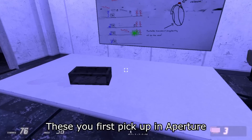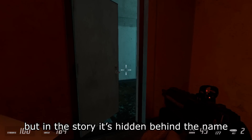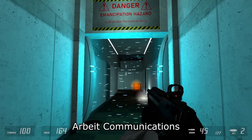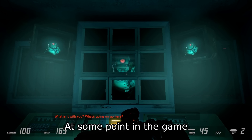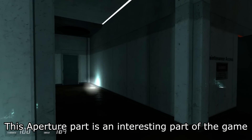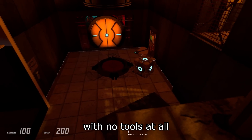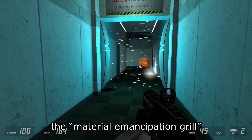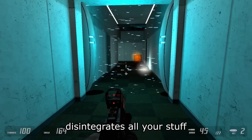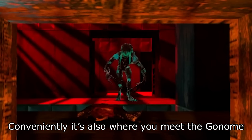These you first pick up in Aperture. And yes, you heard me — Aperture Science is in this game, but in the story it's hidden behind the name Arbeit Communications. At some point in the game, this dude, who is the main villain, will drop you down a mile to Aperture. This Aperture part is an interesting part of the game. You also go through a majority of this section with no tools at all, because the material emancipation grille disintegrates all your stuff. Conveniently, it's also where you meet the Gnome.